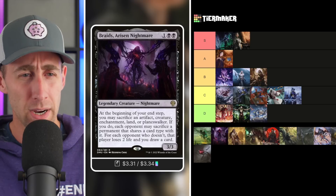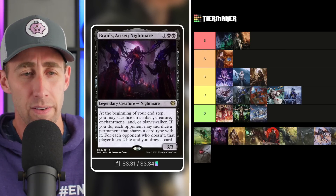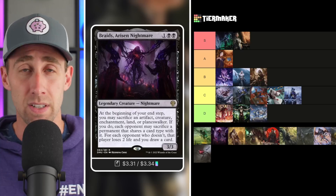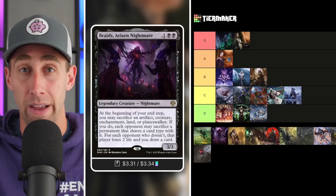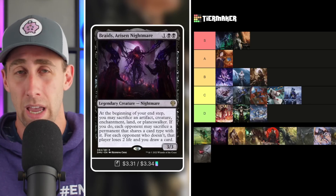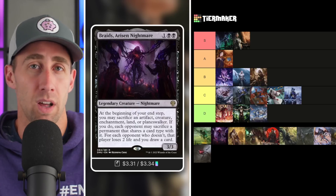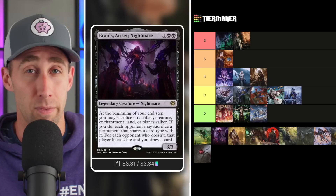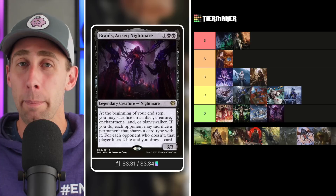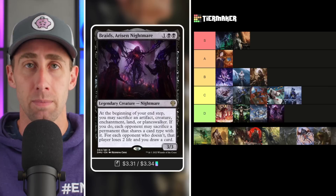Braids, Arisen Nightmare — a 3/3 Nightmare for one black-black. At the beginning of your end step, you may sacrifice an artifact, creature, enchantment, land, or planeswalker; if you do, each opponent may sacrifice a permanent that shares a card type with it, and for each opponent who doesn't, that player loses two life and you draw a card. This is good, but it's limited to your end step and Braids needs to be in play for it to trigger. Opponents also have the choice to just lose two life rather than sacrifice. In comparison to the other ones, this one ends up in the D tier. Free the other Braids — unban Braids!